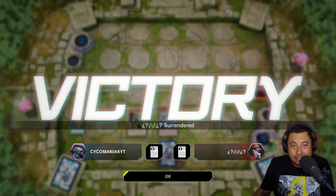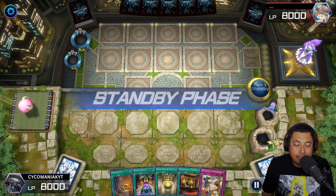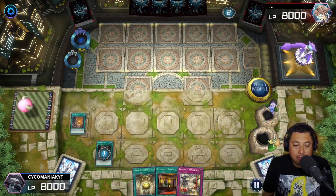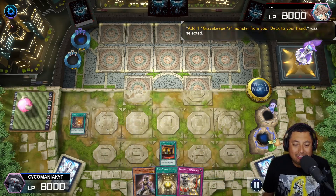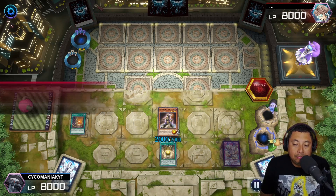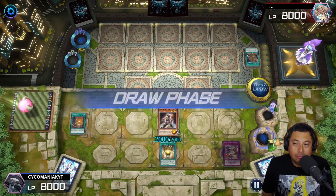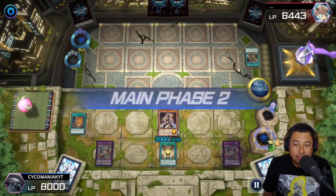For our third match we're going first again with a pretty strong hand — Necro Valley, Royal Tribute, the works. He plays Maxx C, cool. The Floowandereeze birds — get them out of here. We've got the Spiritualist, we put Moon Mirror Shield on it and set our Dogmatika Punishment. They get the Map and that is all. We get another Dogmatika Punishment, attack to the face and pass turn.